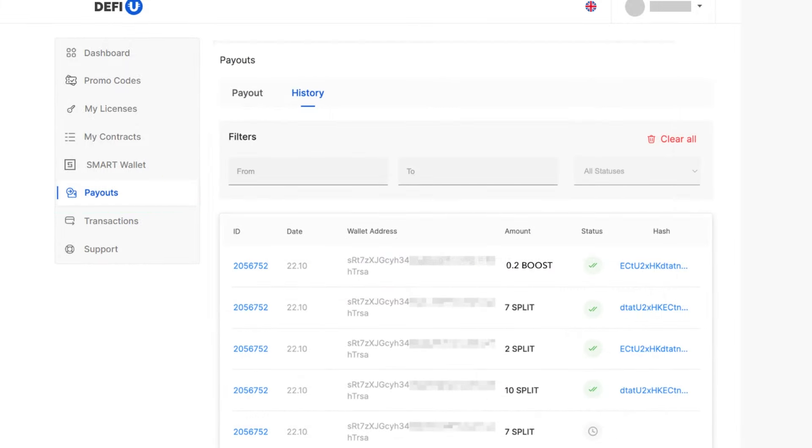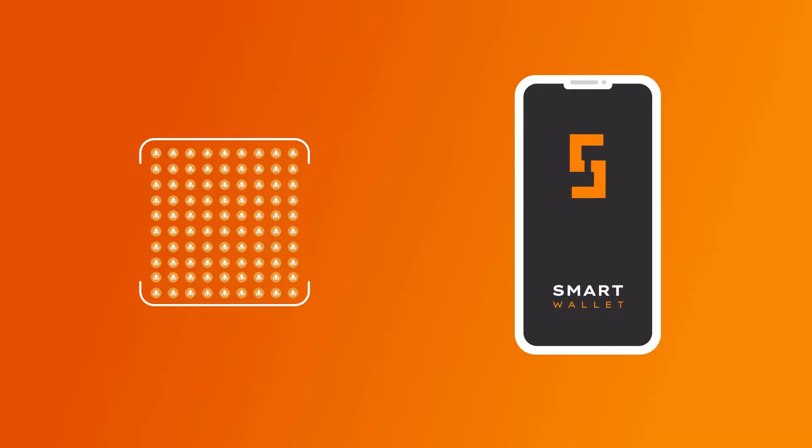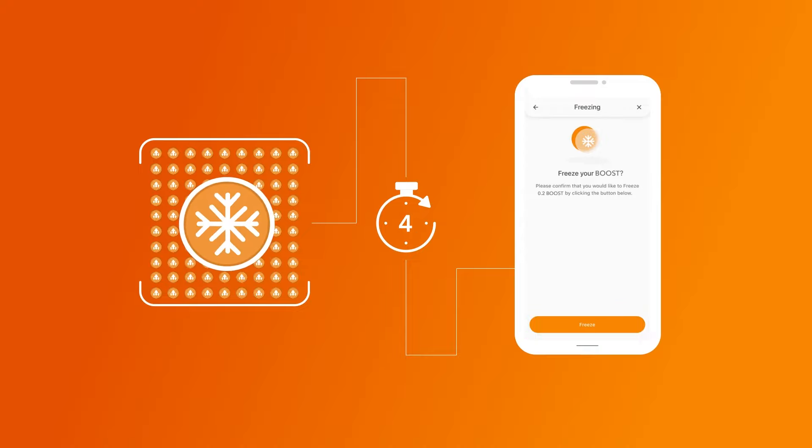So after we have withdrawn the tokens, let's move on to splitting. The first step before starting splitting is freezing Booster Splits. Before starting the freezing process, please note an important rule: any action involving the freezing or unfreezing of Booster Split tokens resets the reward waiting time for splitting on the wallet. The reward waiting time is 24 hours. For example, if you received a reward 20 hours ago and had 4 hours left until the next one, freezing or unfreezing Booster Split will reset the waiting period to 24 hours. Therefore, we recommend requesting your reward first and then freezing the tokens.